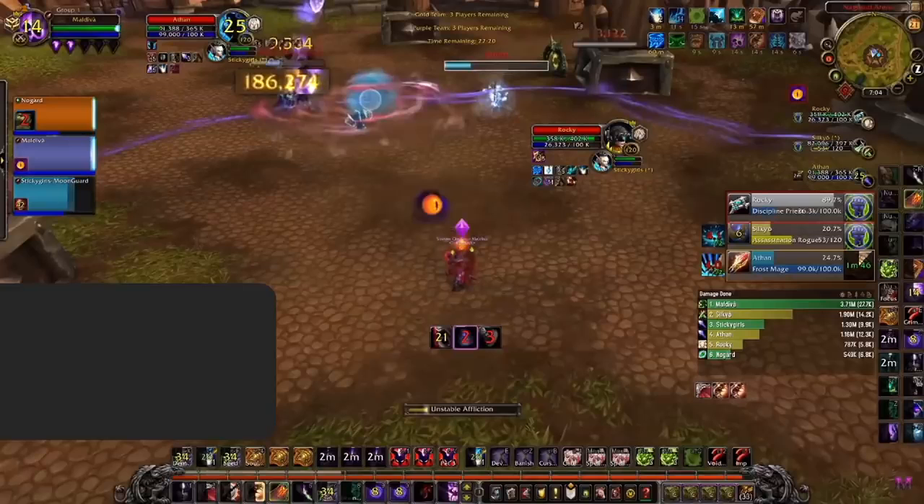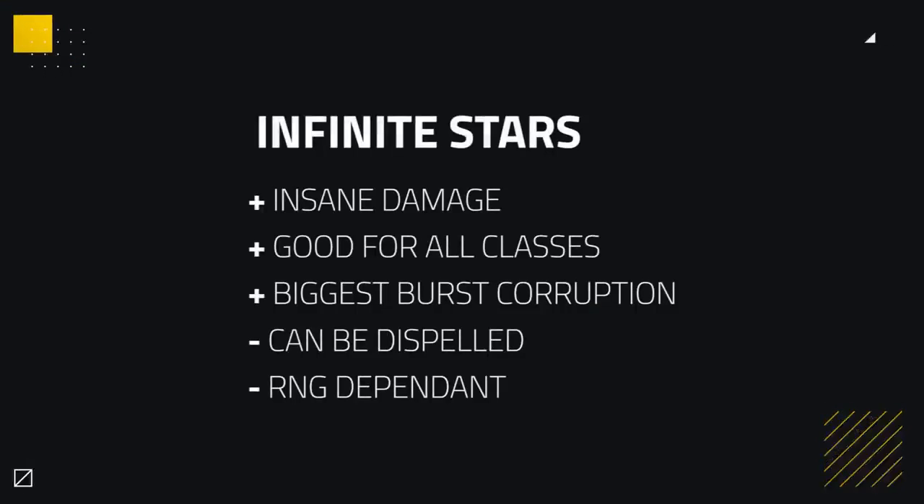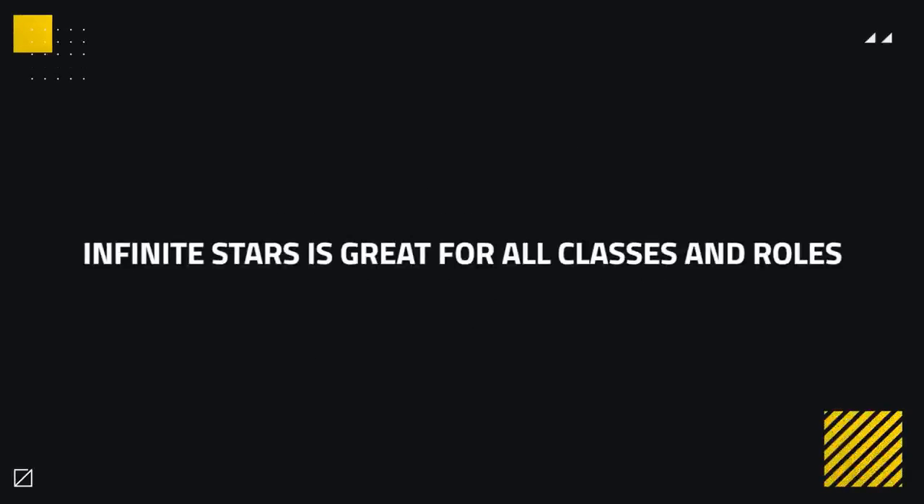Infinite Stars is easily able to deal upwards of 100k crits even when on moderate stacks. So why isn't this rated number one if it's capable of such high numbers? Well, Infinite Stars' number one drawback is that the stacking debuff increasing its damage is actually dispellable. So if a healer is consistently dispelling stacks, its damage is going to be limited on top of how RNG it is. Altogether, Infinite Stars is a stellar corruption for when you can't get multiple Gushing Wounds and is great for both casters and melee alike.